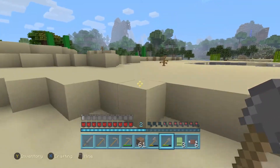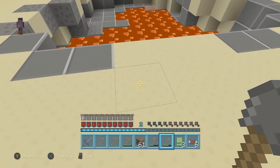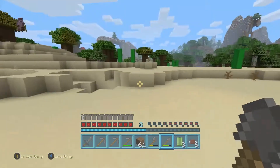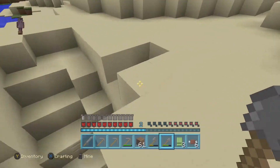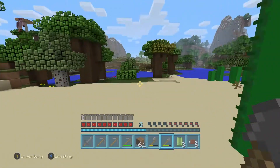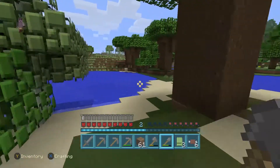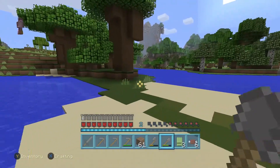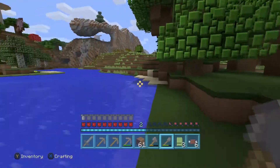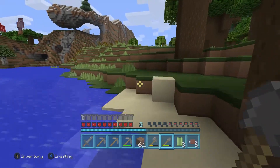Lava pit — obviously. Plains biome! Hopefully we can find a cave down there. I am not going to cave in the desert. I know in Xbox the biomes are smaller, so you get more in a compacted space, which sometimes leads to awesome things. You also gotta keep watch on the day — which is almost night.